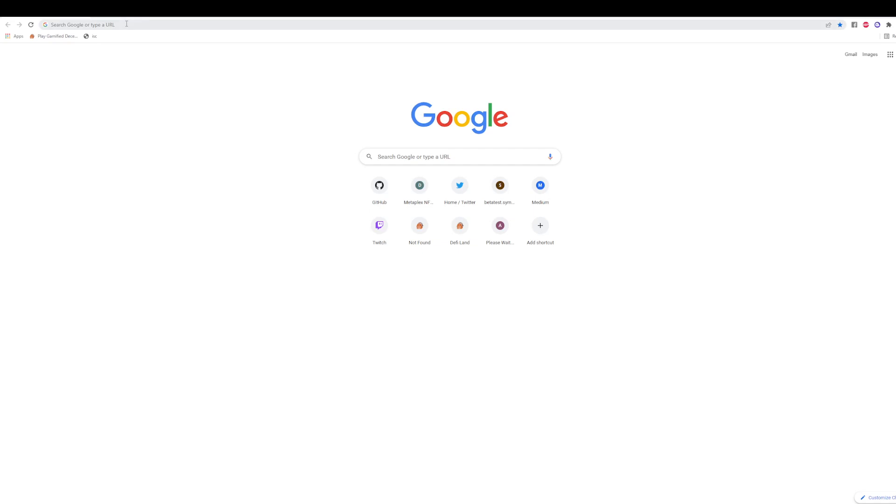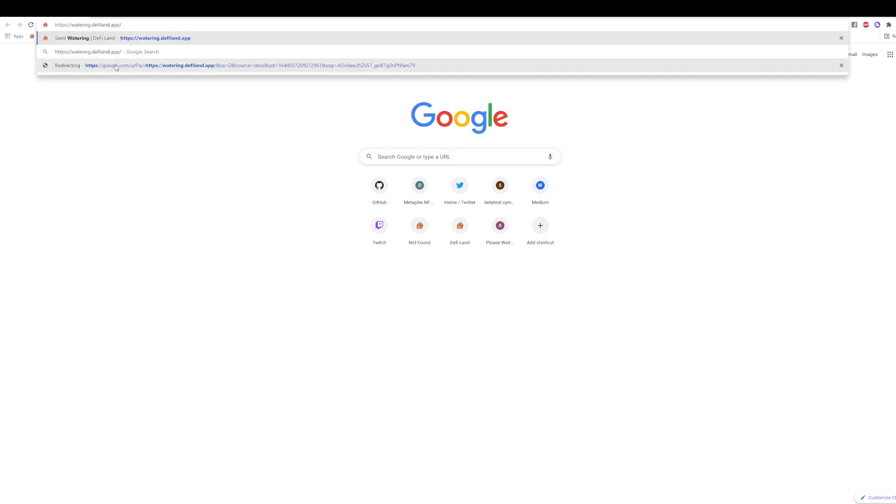First of all, if you can play the game — if you have a desktop or laptop PC — you can go to play.defaultapp and just play the game and water your plants from there. But if you don't have a laptop or cannot play the game for some reason, we created a website for you: watering.defaultapp.